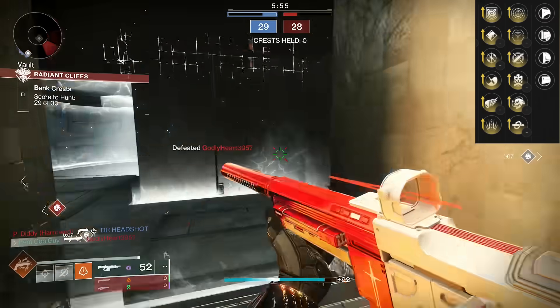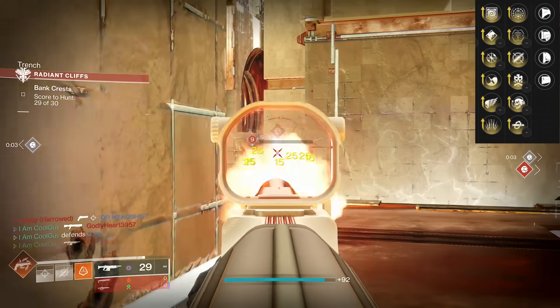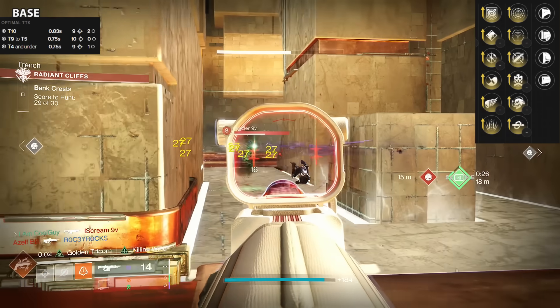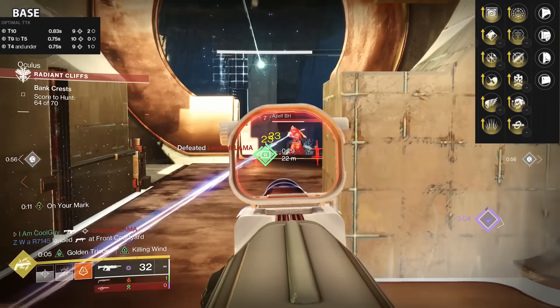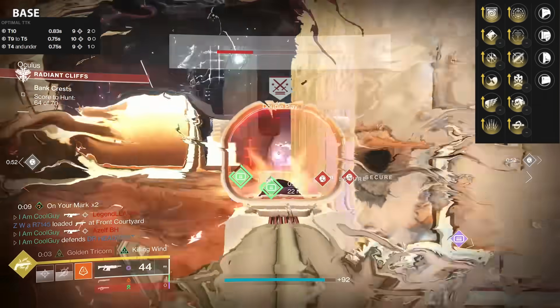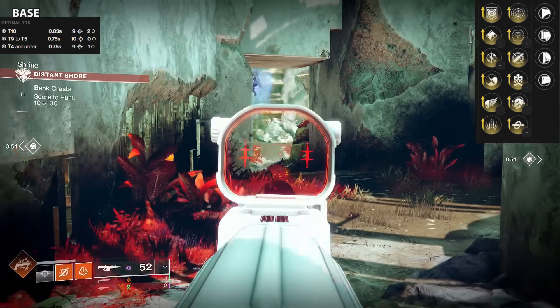They have a 0.83 TTK — that's competitive — 9 crit, 2 body on tier 10. They shoot fast, so they flinch a little bit better. It's a 0.75 TTK on resilience tier 5 to 9, and that's 10 straight crits. Hitting crits is very important with any weapon, especially these. In the third column, we have two perks that stand out for this particular auto rifle, and it's rare to see it in the third — it just might be the best perk for the third. It's Tap the Trigger.